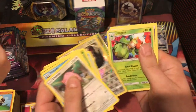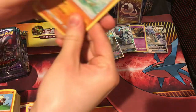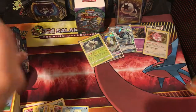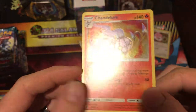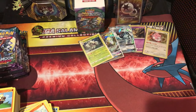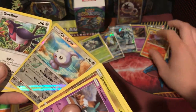What do we got? Chandelure holo — I'll take that. Chandelure. Now look, this one is not holo through the whole thing. It's a Swallow. Spellow likes to swallow.